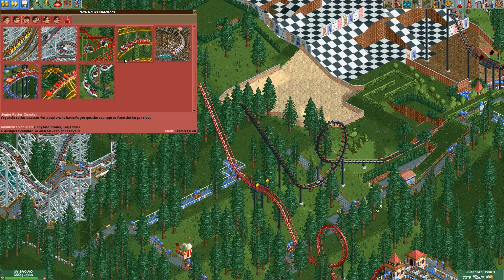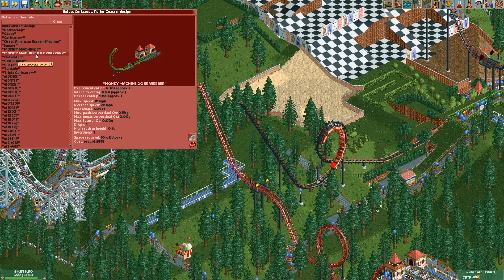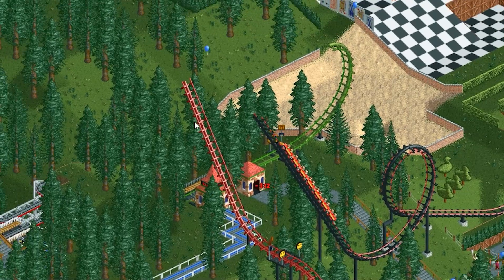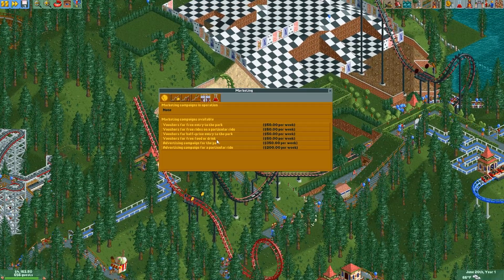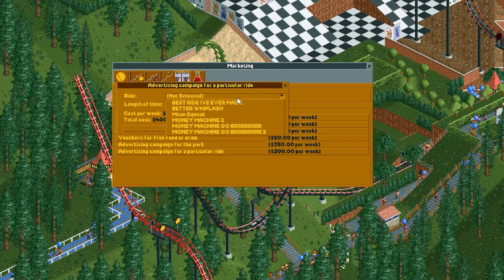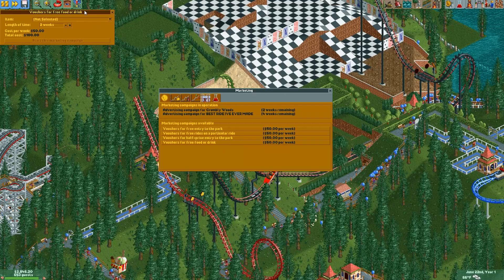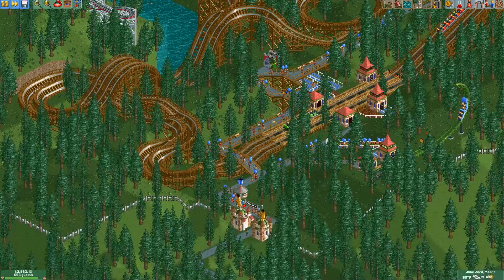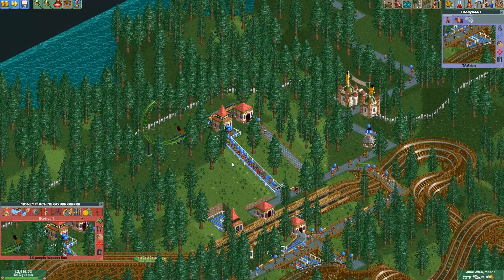This incredibly long queue line for a haunted house — I don't think so. Delete. We could probably do something a little more exciting here, and by exciting I mean another money machine. But we need more people in the park, so let's do some marketing. We'll do an advertising campaign for the best ride I've ever made — and I'm feeling generous, so I'll give you free ice cream. If you haven't had any rain yet, it's got me a bit concerned.